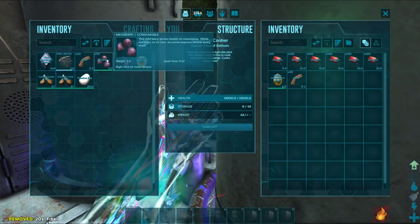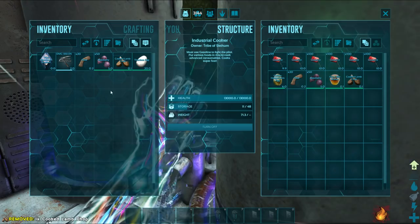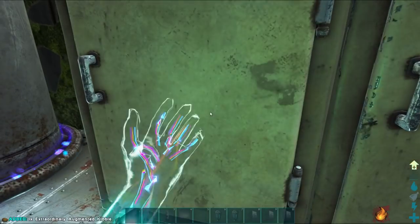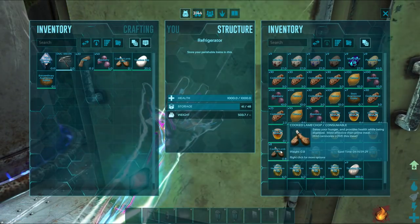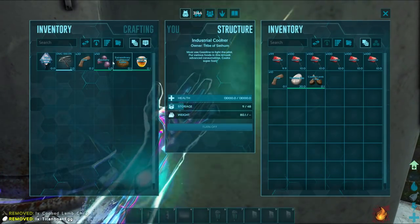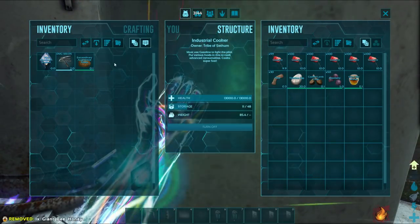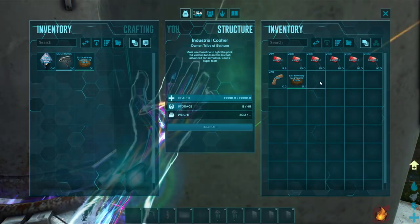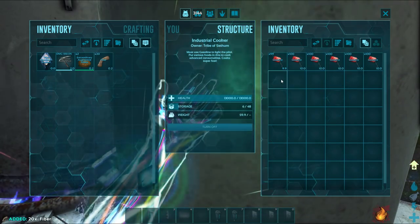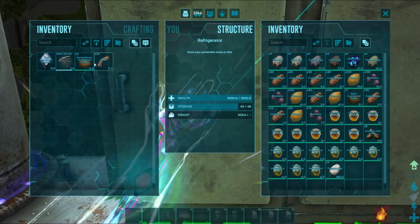I'm going to split up the stacks so we can test them out individually. Now, this is used for the taming of the Managarmor. One of these has already been crafted. I just need one more honey and we will do the Titanoboa egg as well. So there you have it — once again, this particular kibble is the best for taming the Managarmor.